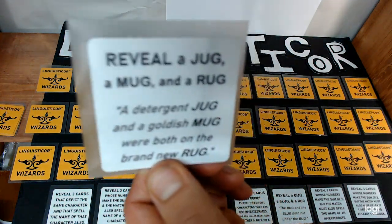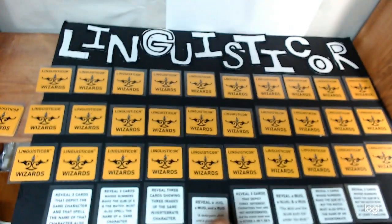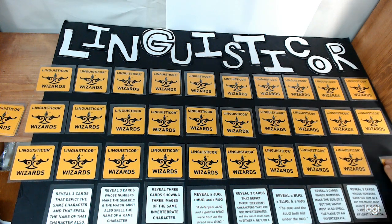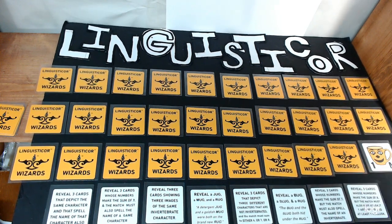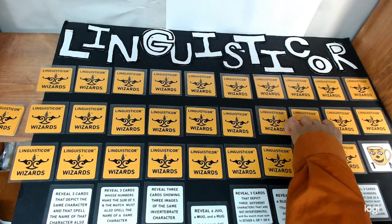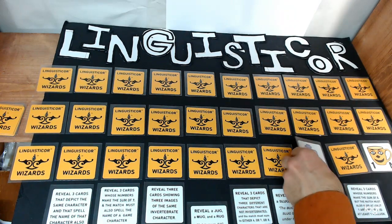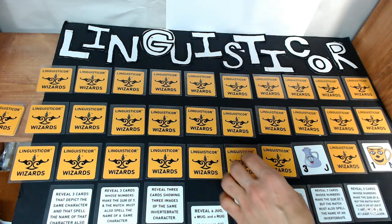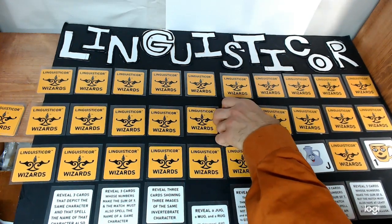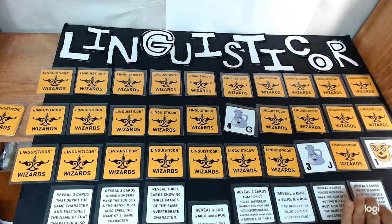So let's try this really fast. Suppose I was challenging everyone else to reveal a jug, a mug, and a rug. There would be a mug — that's one being chosen there. See if I can get a jug — there is a jug too. So all I would need now is a rug. Maybe this is a rug... no, it's not, it's another jug.